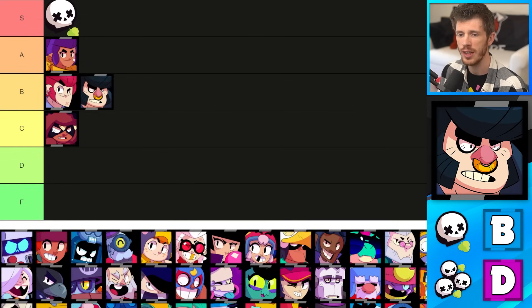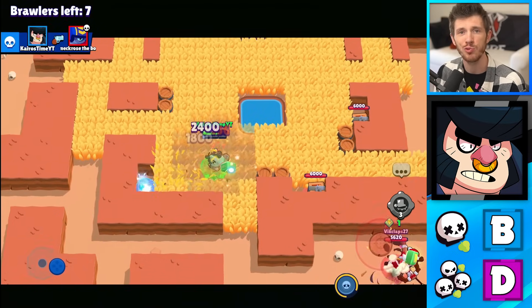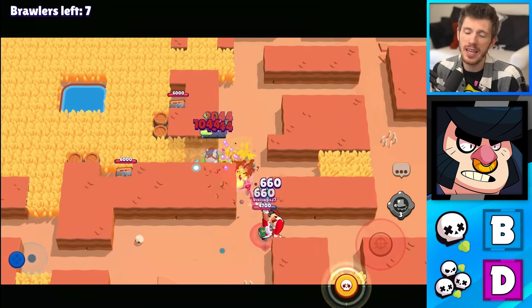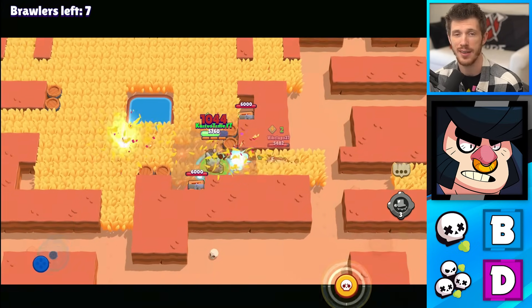Bull is in the B tier for solo showdown and D tier for duo showdown. He's really good at opening boxes quickly, and his Stomper gadget is actually really good for 1v1s. His abilities are significantly worse when playing against teammates, so he's pretty good in solo showdown, but in duo showdown his abilities are not nearly as good because he's usually facing off against two players at once instead of just one.